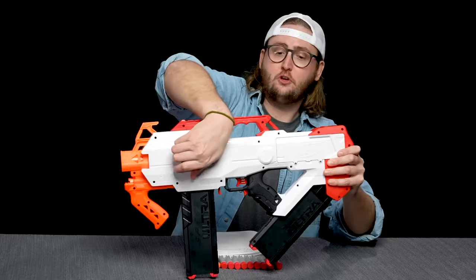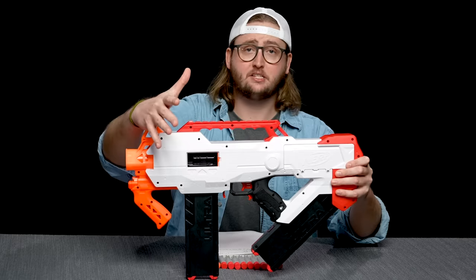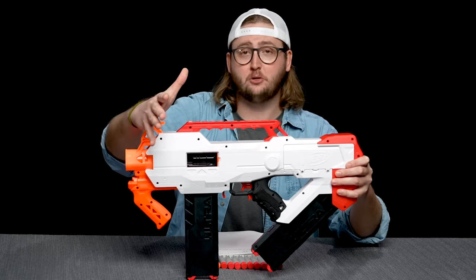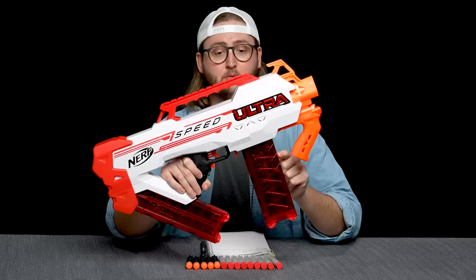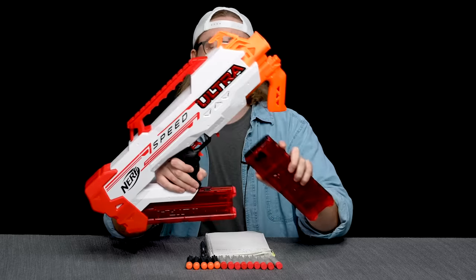On the left side of the blaster is an access door, so you can open that to get your fingers in there to clear out jams and malfunctions. Surprisingly, I didn't experience any jams or malfunctions even with the super fast rate of fire. To pull the mag out, you hit the mag release right here. It's a very smooth magazine release and a pretty smooth mag well.